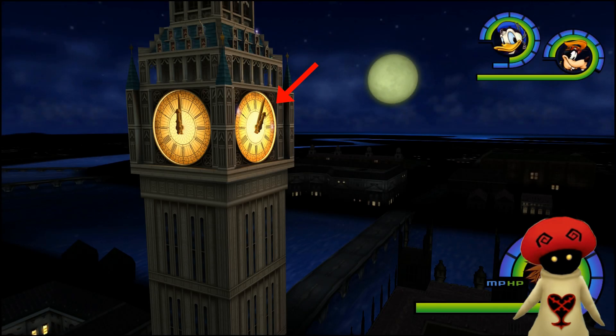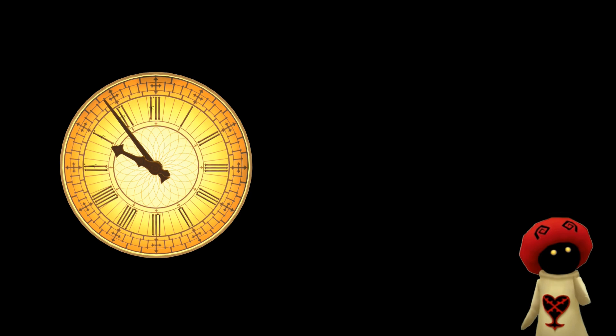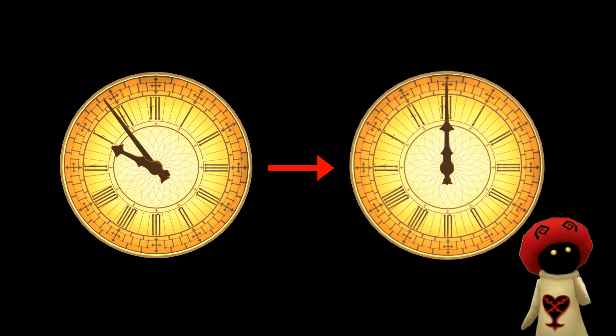I checked some stuff in-game to see if the timer phrasing changed anything. In Neverland, the clock tower actually changes to max your pause menu clock whenever you enter the area. This causes a weird interaction when the clock resets — it jumps from 99 hours and 99 minutes to zero when you re-enter the area, even though only a minute has passed.